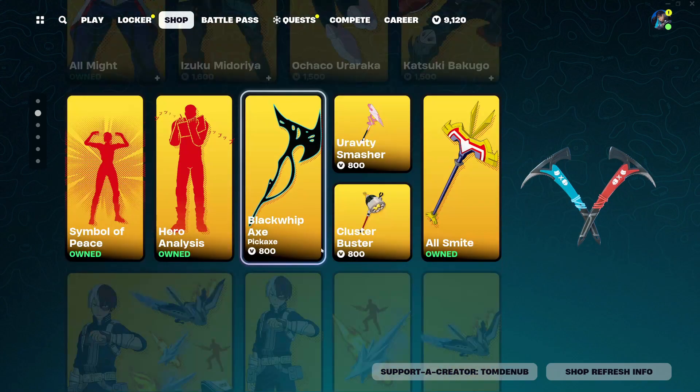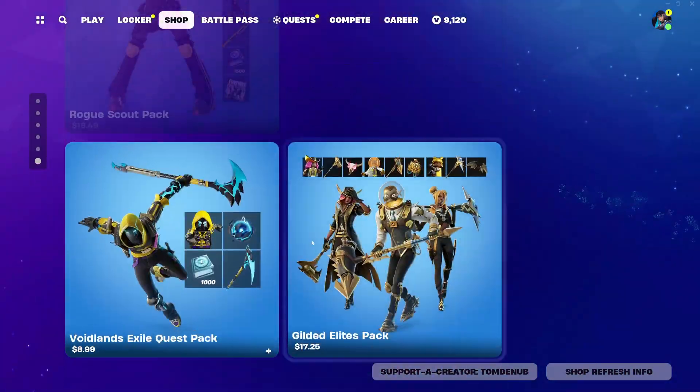Hey guys, welcome back to another Young Chaos Game, and today's January 21st, 2024, and we'll be checking the item shop out for today.